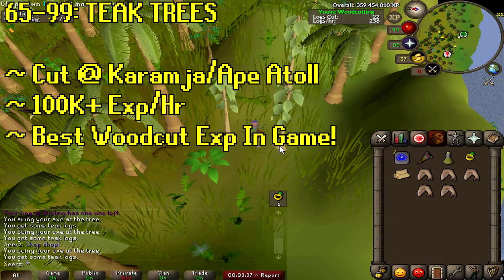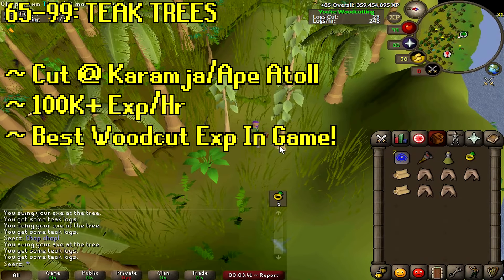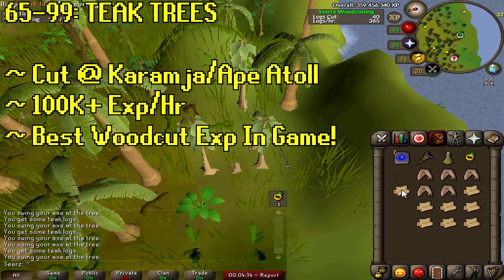Moving on to teak trees — at level 65 you could cut these all the way to 99, because it's around 100K XP an hour. You'll want to cut these on Karamja or Ape Atoll. It's definitely the best woodcutting in the game; nothing really comes close besides redwoods, but that's level 90 and is very AFK for about 50K XP.